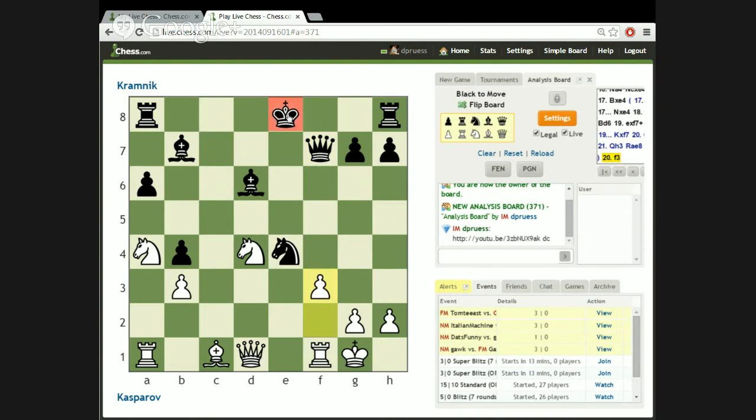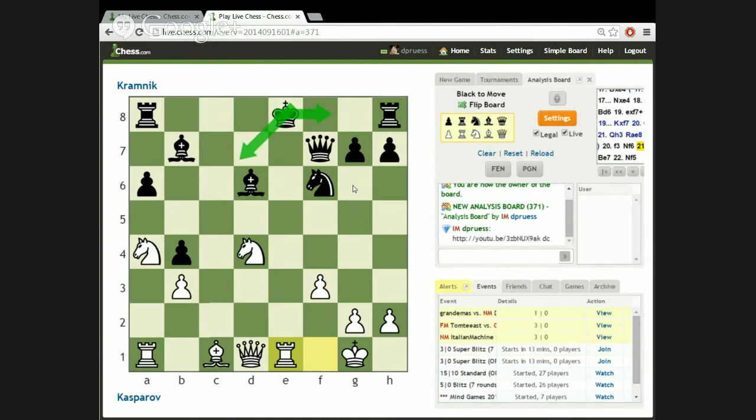The idea behind F3 is to keep Black from coordinating all their pieces. If you play a simple retreat and White plays Rook-E1 check, Black is unable to organize his king and rook. Bishop-E7 probably loses to Knight-F5 — we're threatening to take on E7 and we're threatening Knight-D6 check. So Black would be forced into something horrible. F3 is very challenging for Black with no simple response to it.